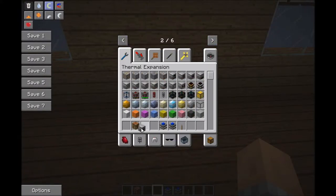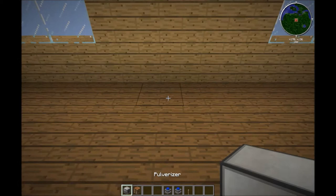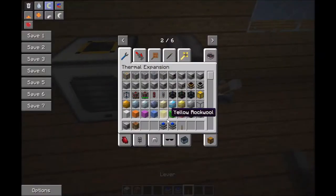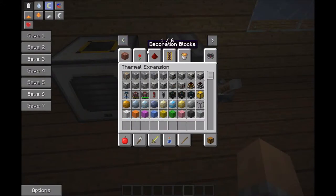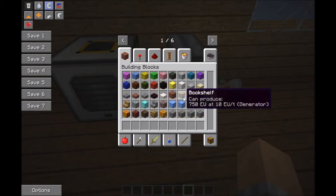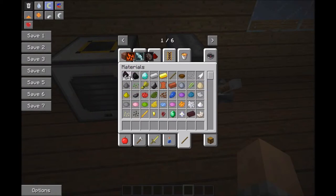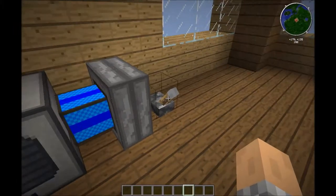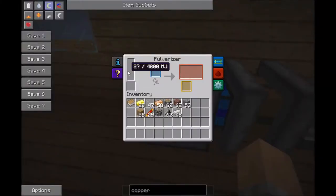I want to show you the pulverizer and what it does. Pulverizer down, sterling engine down, redstone signal. You need coal. This mod pack requires tons of coal, so I hope you didn't waste all of yours. You place the coal here, power it, and it'll put power here.